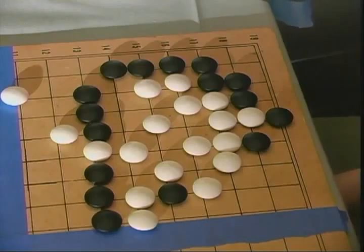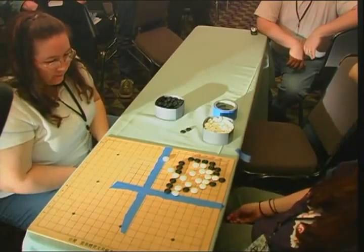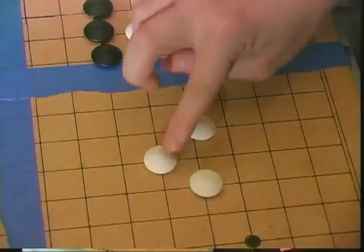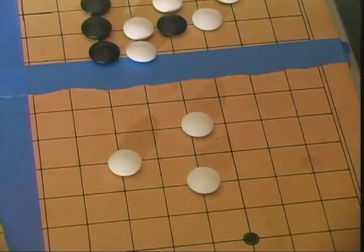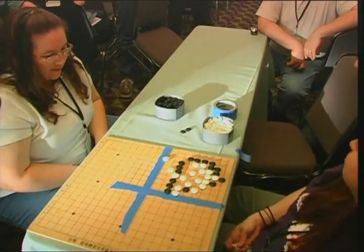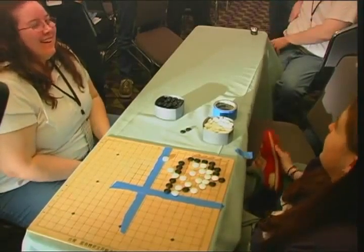What does it mean that I'm playing all the way against the wall? This is a common move called the monkey jump. Lots of moves have little names — this position is often called the dog's mouth, this one the horse's mouth. Shapes have names. Why don't you try to do something to that stone and we'll see — the monkey will jump.